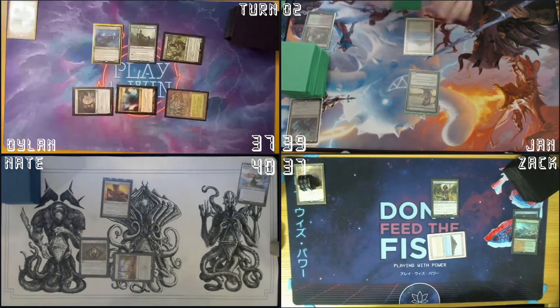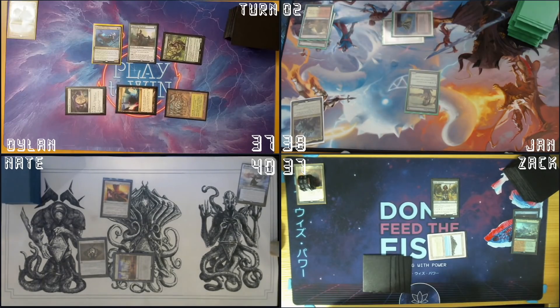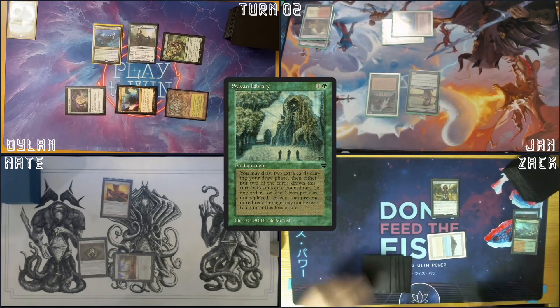I'm gonna untap. I love it. Crack this Arid Mesa going down to 38. Volcanic Island. Cast a Sylvan Library. And then I am done.